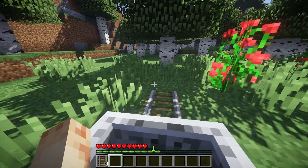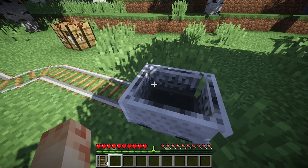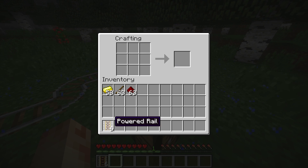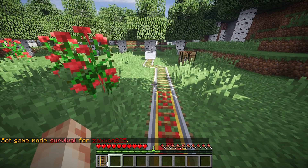Speed! If you want your rail to go a long way, you're going to need to power it to keep the mine cart going. For this, you can use powered rail. You can make six powered rails with six gold ingots, a stick, and redstone. All that's left is to power the rail with a redstone torch, and you've got the means to get your cart moving.